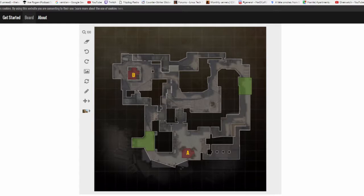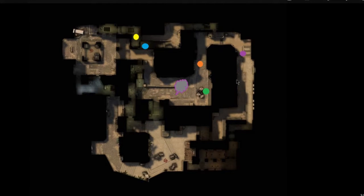Welcome to the playbook. Today's video is about defaults that we'll be using on Mirage. We're going to have three different defaults. These are going to be used for baiting out grenades, delaying our play, running down the clock a little bit, and maybe getting a pick on somebody pushing.